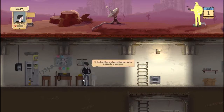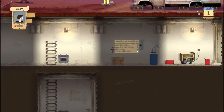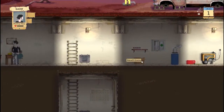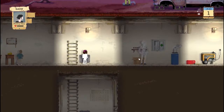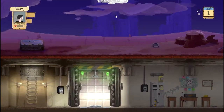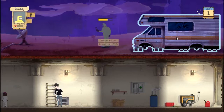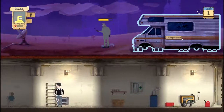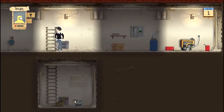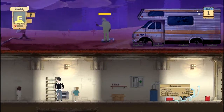It looks like we have parts to upgrade a system. Let's look at the map — how do we send people to various places? Hugh is still working. There's a small crate — have a look in there, Lucy. That light just flickered. How do I go to various places? Oh god Hugh, it's getting dark — are you okay out there? Hopefully no creepy crawlies come along. We need food, don't we?